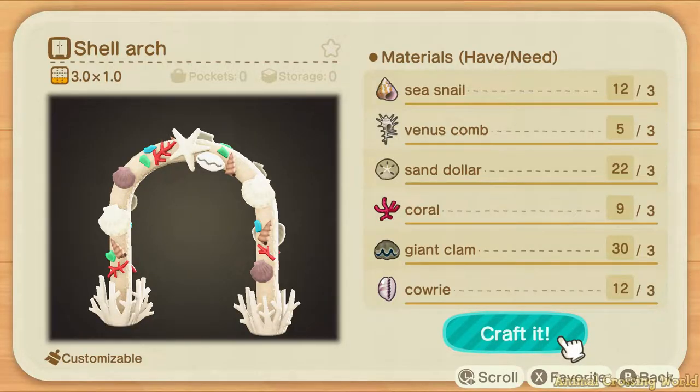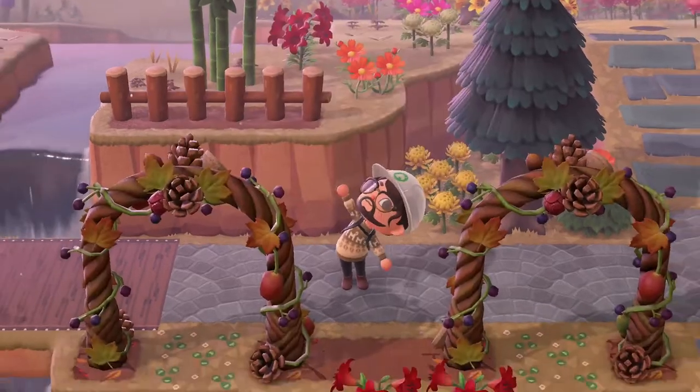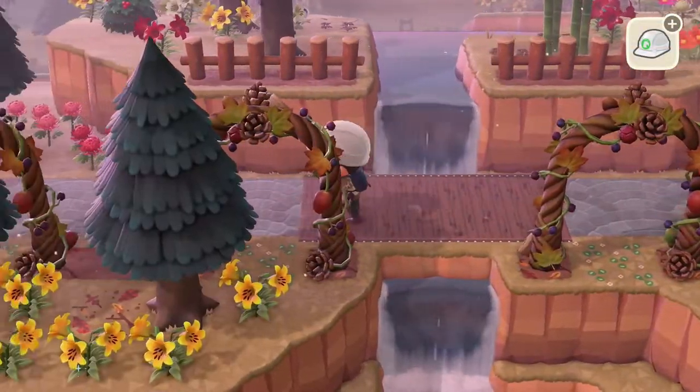Alternatively, you can use the shell arch if you've got the DIY recipe for it, or use the frozen arch which is obtainable in winter. Finally, let us place down some hedges to fill in the gaps and give some extra detail, and then you're all done.